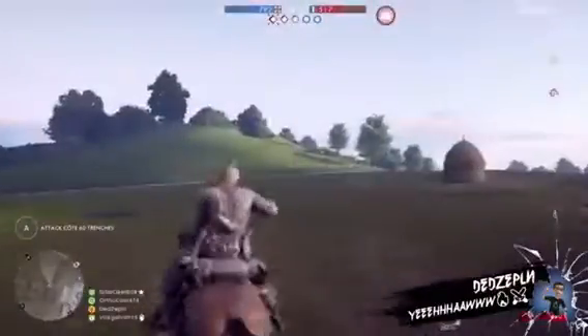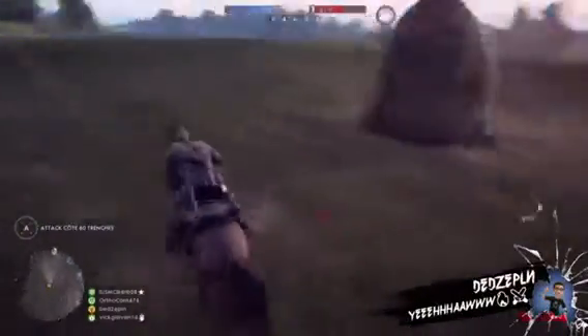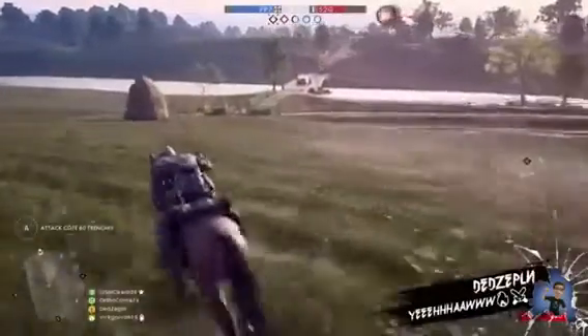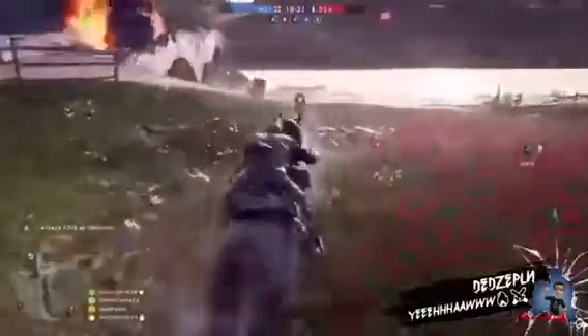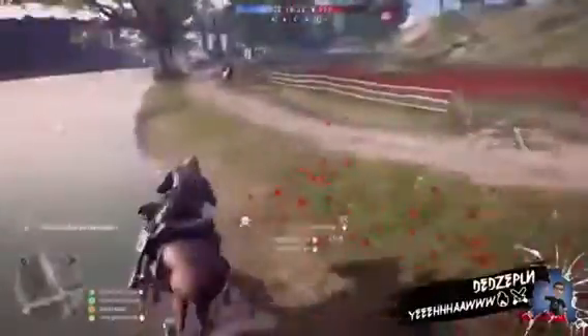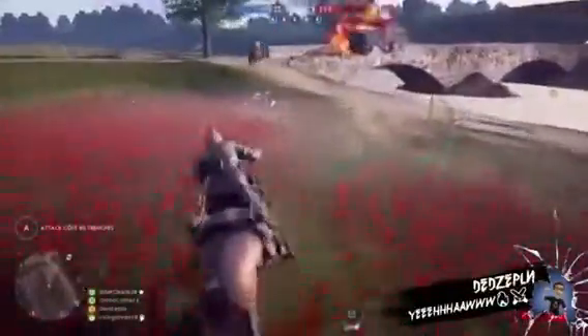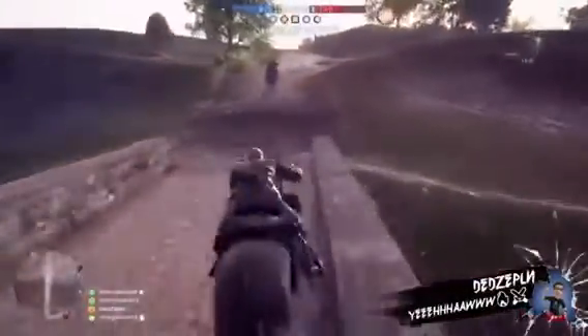Hey y'all, playing around with the BF1 elite classes cavalry. Check out that last flag - would have died. Let's see what's going on over here. Whoa, nice big tank explosion - enemy tank got taken out. This scrub's gonna get it - yeah, he didn't stand a chance. Enemy cavalry, see if we can run his ass down. They're also capping one of our flags up there.